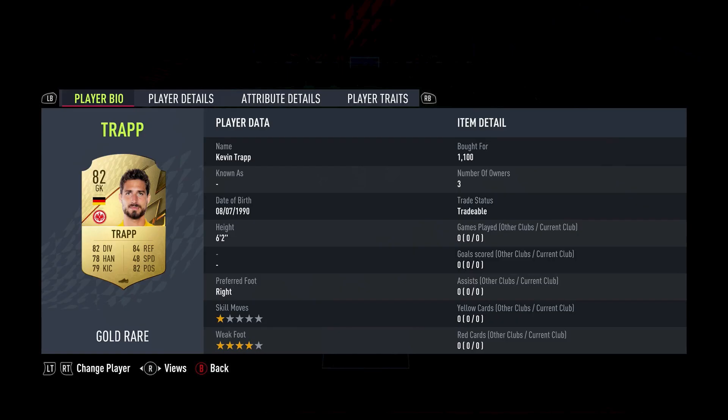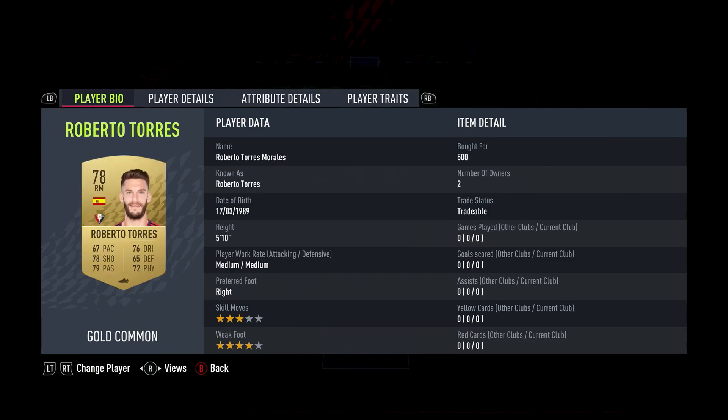For this challenge I put together this team. In net we start off with Kevin Trapp at 1,100 coins. At center back we have Kemp at 950 coins, Sewell at 900 coins, and Stark at 1,000 coins. In right mid we have Roberto Torres at 500 coins. In center mid we have Yunai Vecido and Il Romende, both costing nothing. In left mid we have Nalito at 0 coins, in CAM we have Birdie at 0, and strikers Kuai Liera and Mama Baldi also cost me nothing.